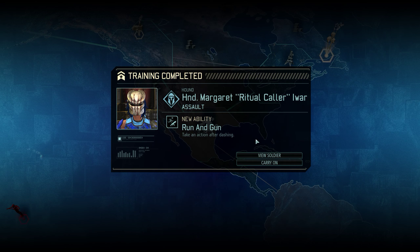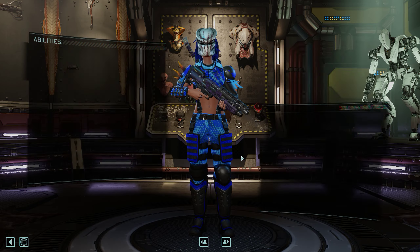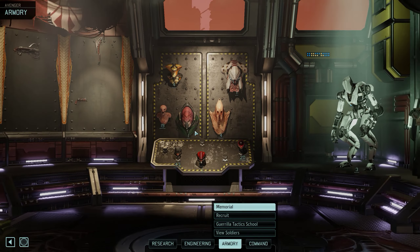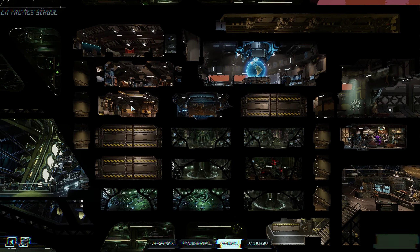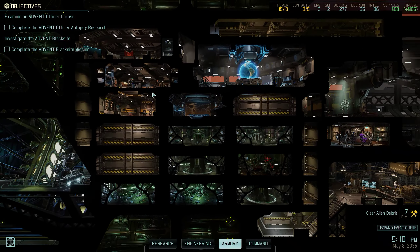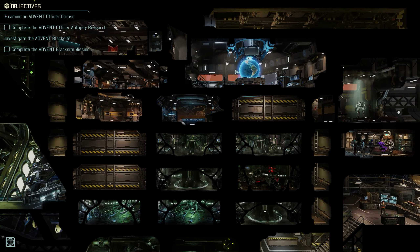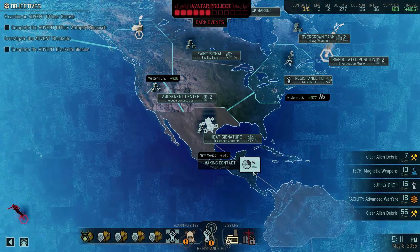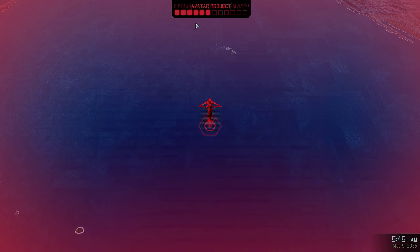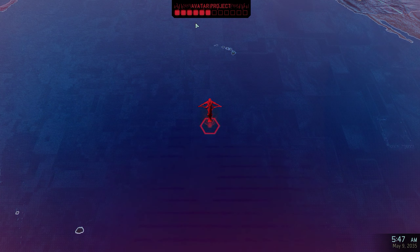So now we have a new assault. There's nobody left to go in here — just Lance, and he needs to be a Psy-Op. No more rookies left. The moment we have magnetic weapons, we're going to hit the black site.